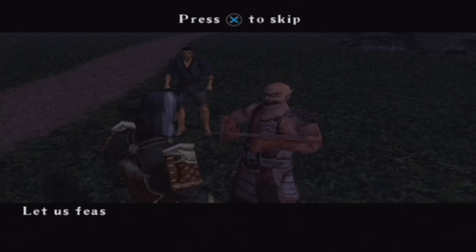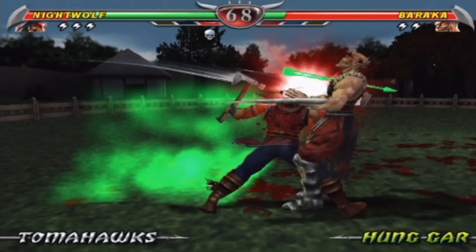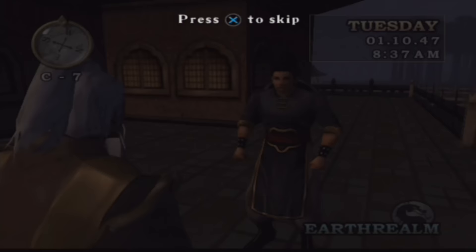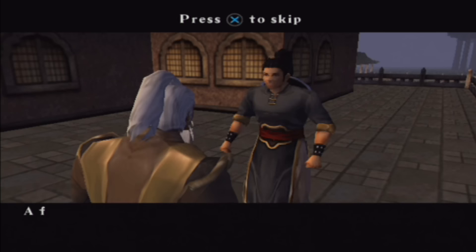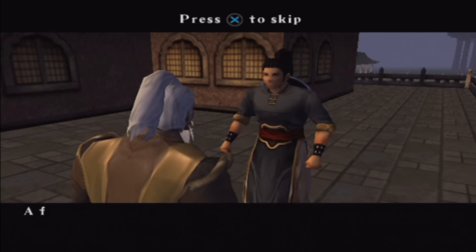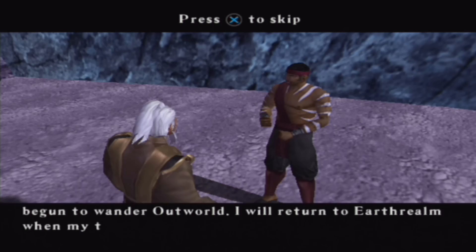The Beastmen are actually Tarkata, located near the Earthrealm portal. Simply approach one and defeat Baraka in Mortal Kombat. Doing this apparently scares all the Beastmen away. Then, after returning to Earthrealm once more later in the story, you will spar against Kung Lao, where you have to perform a 10-hit combo on him. After that, he tells you to find Kai in Outworld. Kai gives you Raiden's staff to return to Kung Lao. However, upon speaking to Kung Lao, he tells you to keep the staff, which will now remain forever in your inventory. He asks that you use it to strike back against Shao Kahn.